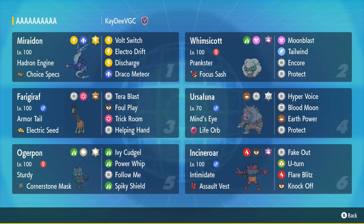So this is the team that actually won the Indie Regionals. It is a Choice Specs Maraidon with Volt Switch, Electro Drift, Discharge, and Draco Meteor, with Whimsicott as the premier Tailwind setter — running Moonblast, Tailwind, Encore, and Protect, with Terra Ghost and Focus Sash, being able to take one hit from any Pokemon. It's a very destructive Pokemon, especially with Encore and Tailwind. You can Encore people into Trick Room, Protect, or Fake Out — you can do a lot of things, which is really good.